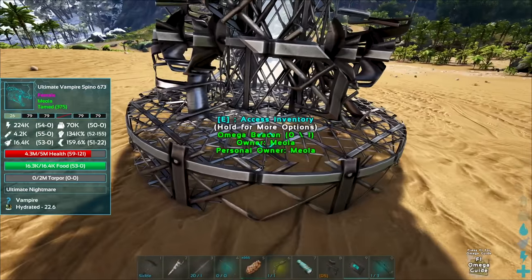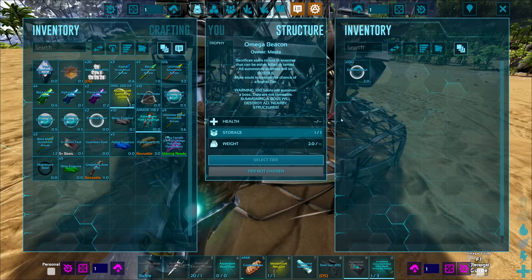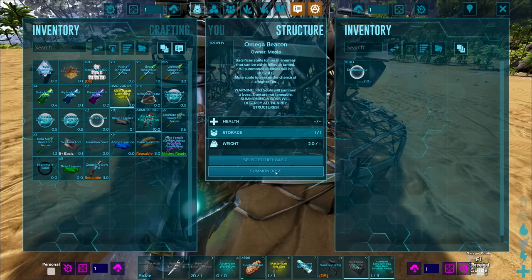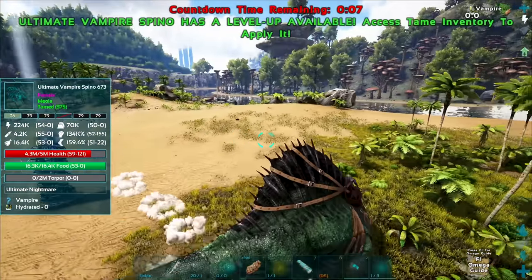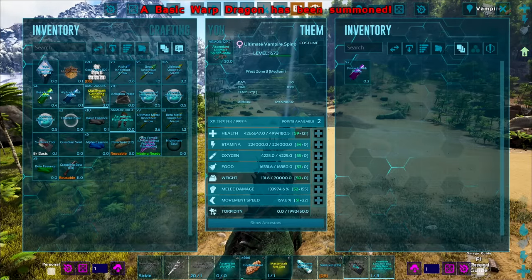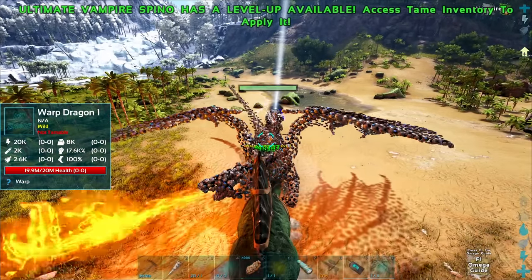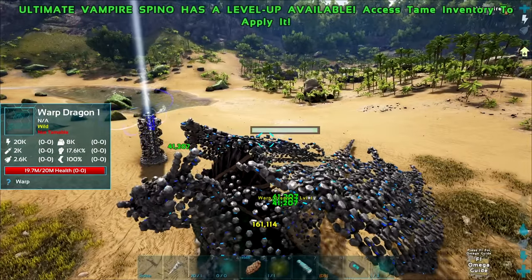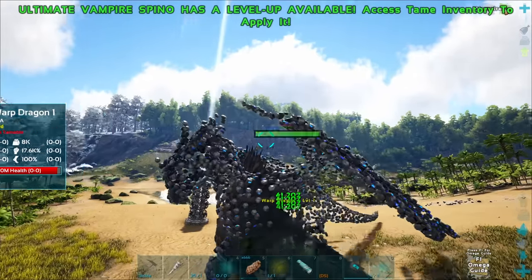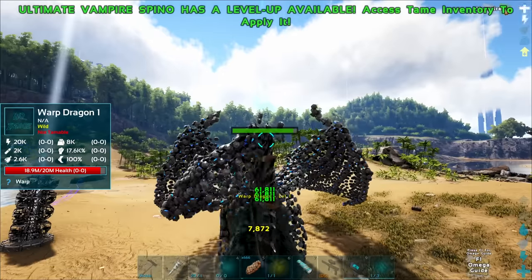Let's fight this boss! Putting 100 ethereal souls in — I don't care about a particular variant, a basic boss would be fine. Summon boss! It's on, here we go, no more playing around. Let me get my health potions. We've got ourselves a warp dragon with 20 million health — are you kidding me?! Alright, fine, let's go! I am not strong enough for this fight... although he seems to have walked inside something. Hold on — no, I might have let him out.